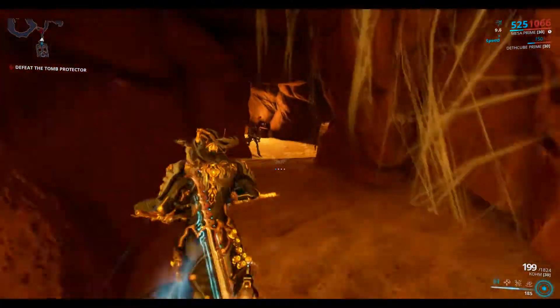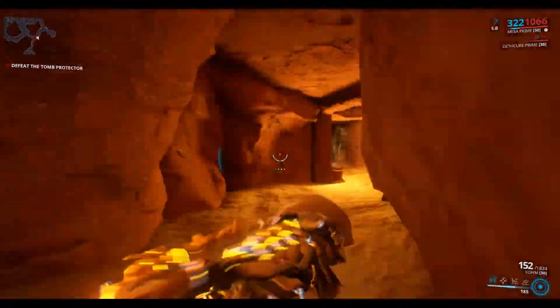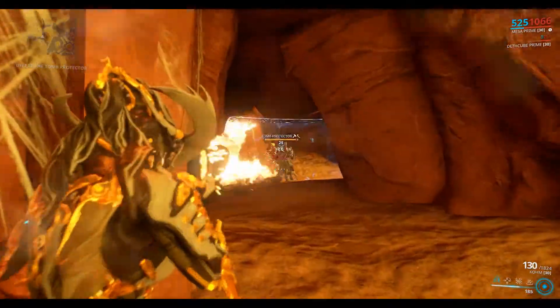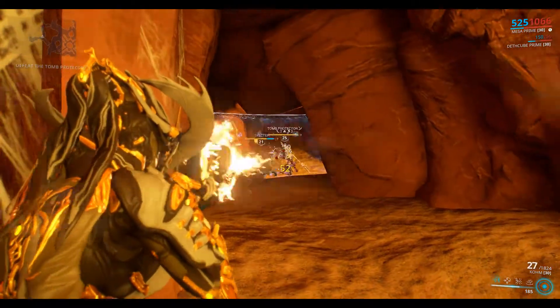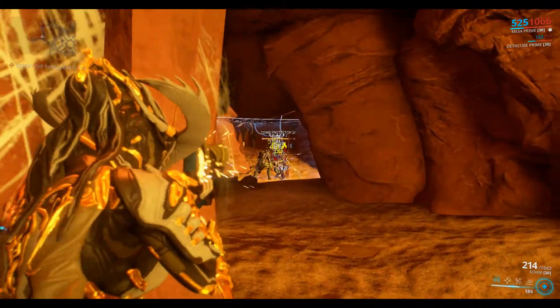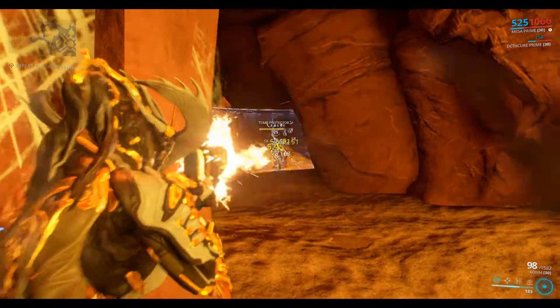Okay, so I just launched the Vapor Spectre. And here comes the Tomb Protector now. So what I'm going to do is I'm going to stay in these tunnels — which is a really good strategy and I'll show you why. They have a lot of trouble negotiating these tight tunnels, which is to our advantage. You can see that the Tomb Protector is kind of focused on the Spectre at the moment, which helps us as well.